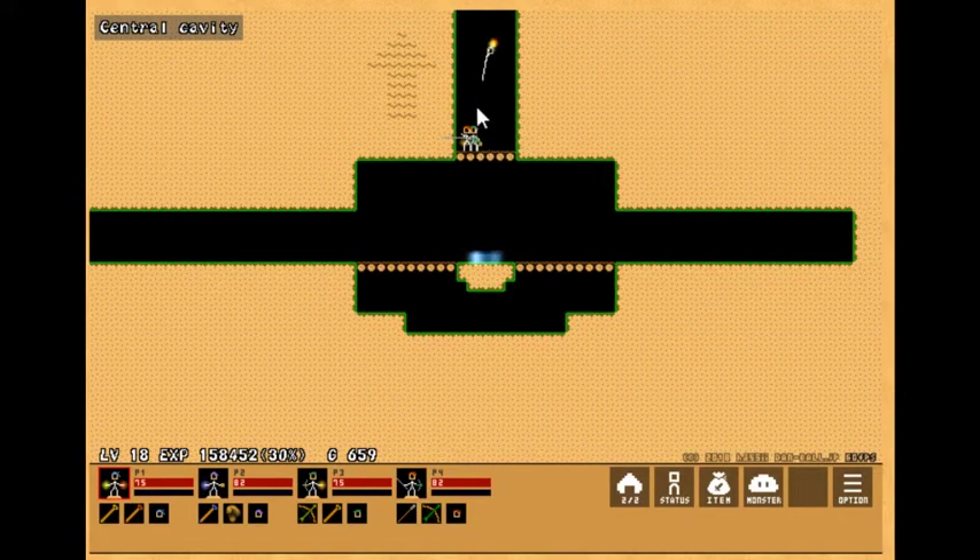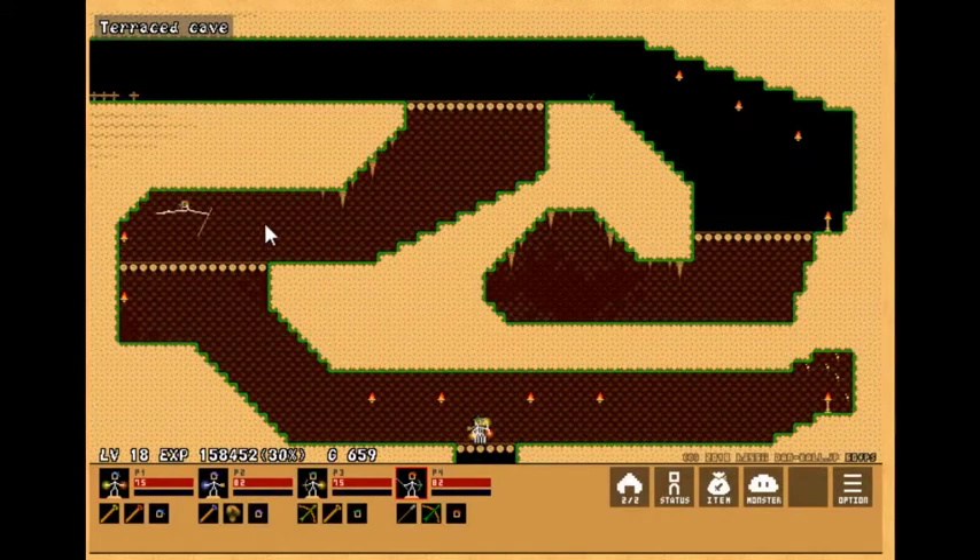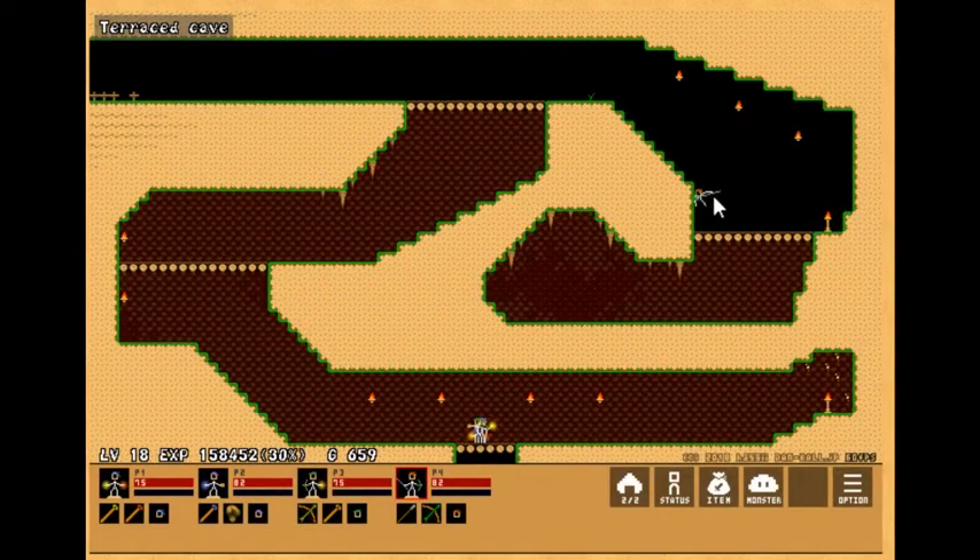If we go upwards from the central cavity, you can see that the devs have added a brand new map to the game, the Terraced Cave. I kind of like the layout of this one, it's kind of cool. There's a little hole over here you can collect gold in, and since there are no monsters here yet, I guess this could be a good grinding spot. Get your gold right now though, because they'll probably be adding enemies to this next week.